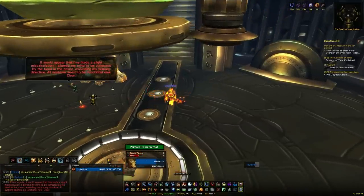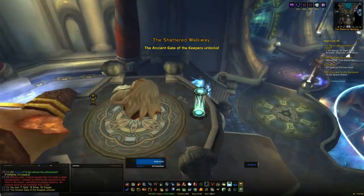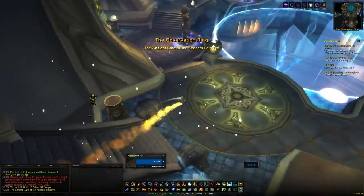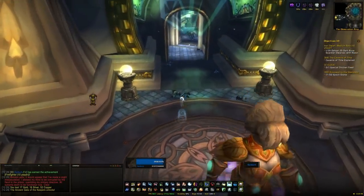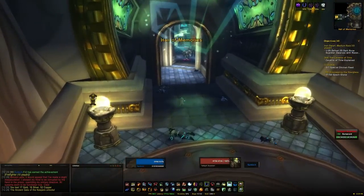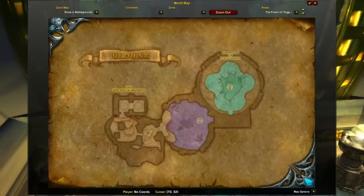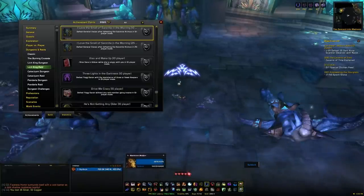Next we want to go back to the teleporter and go to the Shattered Walkway. Something very important: there are going to be guardians around the room. Do not speak to them. If you speak to them you basically mess up one of the achievements. Leave them alone and leave them doing their own thing. If you do speak to them you may be able to go outside and reset the instance, but I'm not sure that's reliable and you might end up completely messing yourself over.